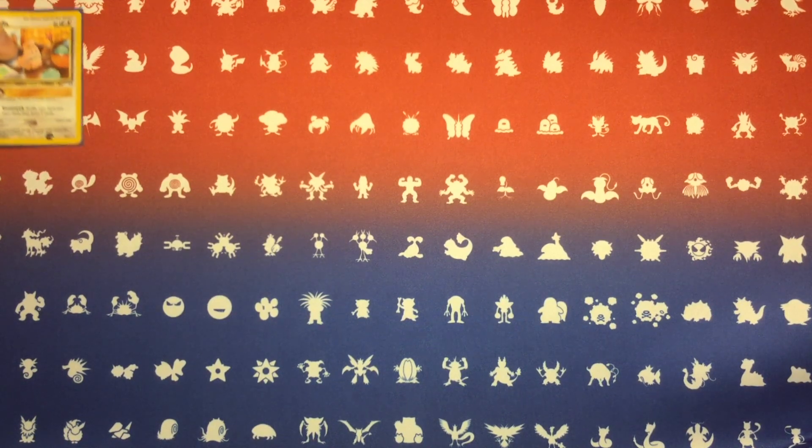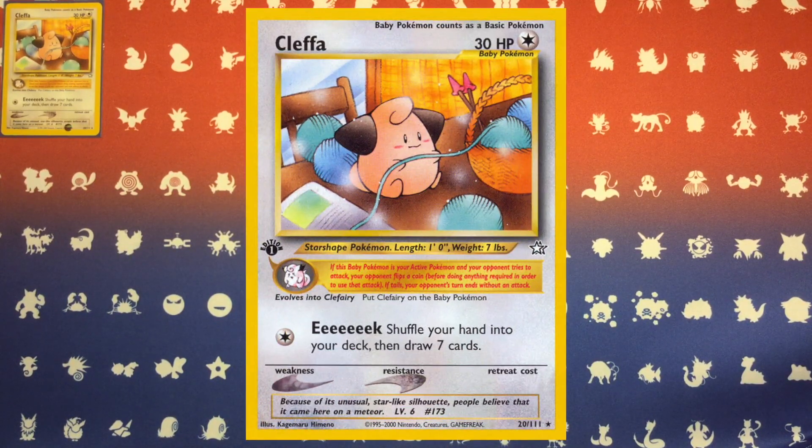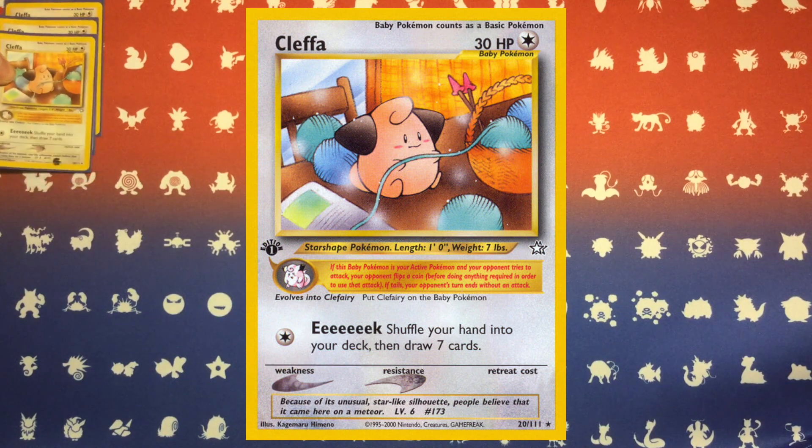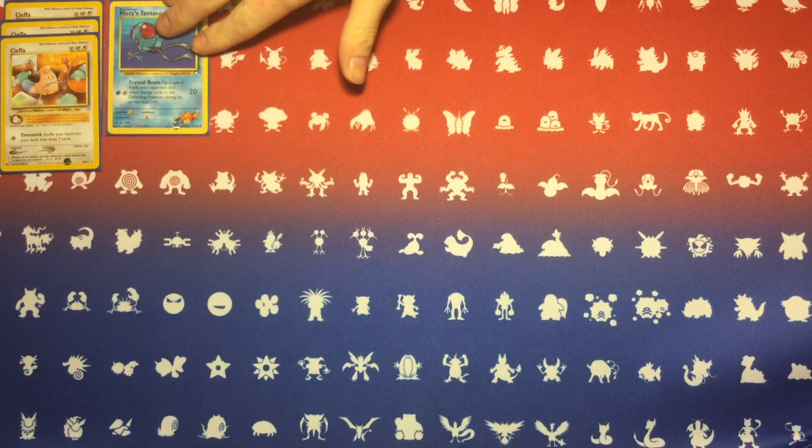It's Base Neo, so it's got Cleffa in it. I'm running three copies of Cleffa in this deck. With three copies, you still almost always end up with one very early game, if not turn one. That way you can start the game with it and get a few Eeks off, because Misty's Tentacruel isn't going to be attacking in those first two or three turns anyway — it's a great opportunity to try to Eek.